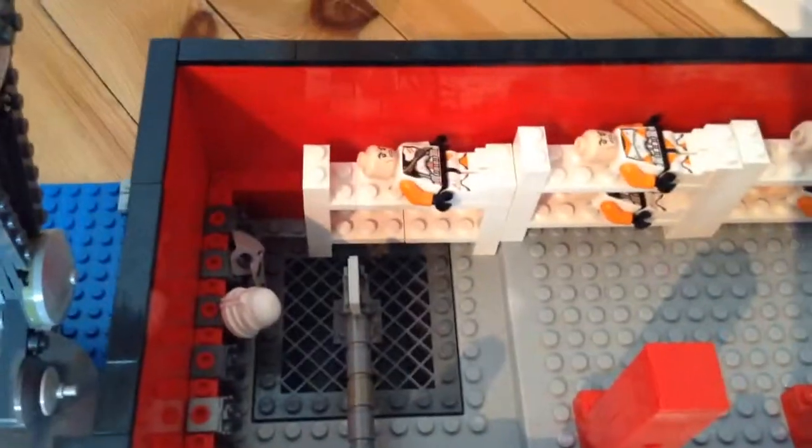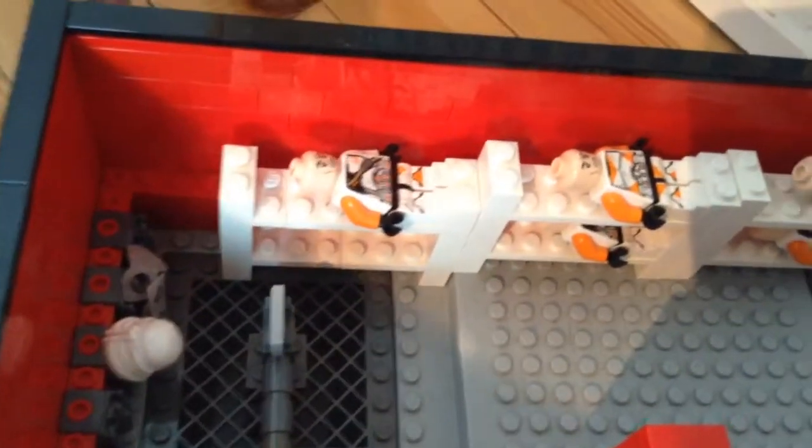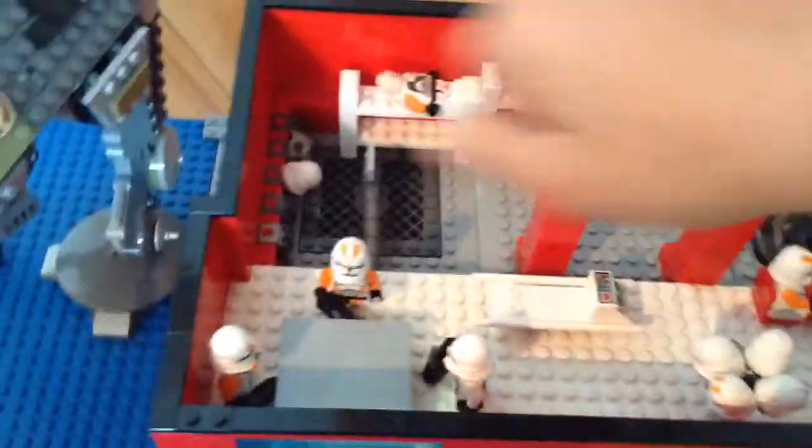Tibana is what is used to make blaster shots, but then I later found out that Tibana is not coming from underground — it is excreted by extremely large creatures on gas planets like Bespin, you know, that planet with Cloud City. So instead, this is a beradium mine, and if I just take this white floor off you can see it.